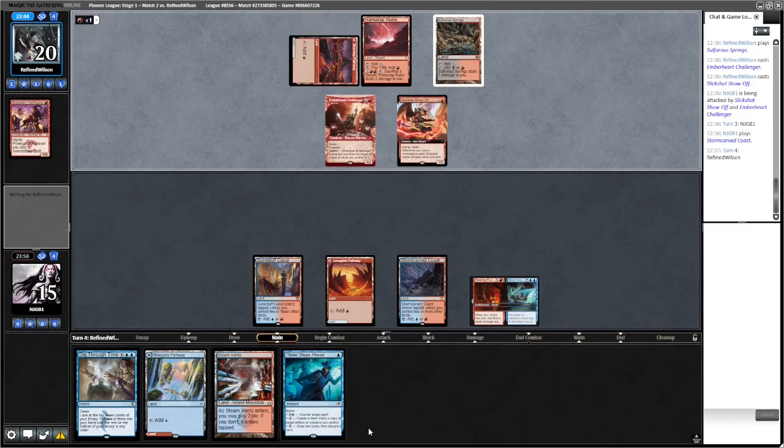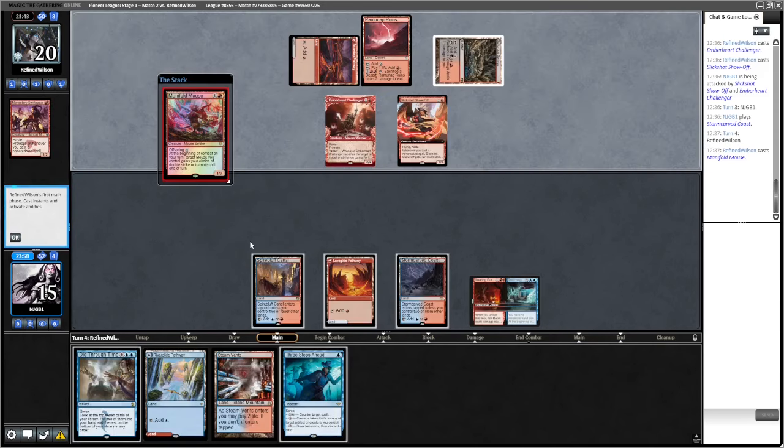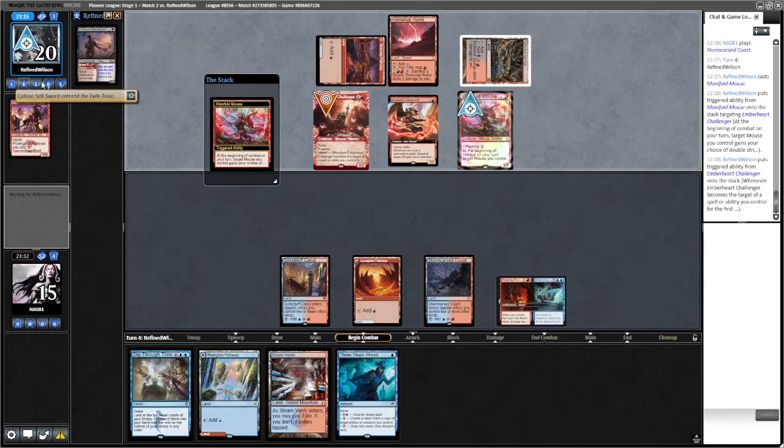Even if they do, it would take a lot to counter something. First at the beginning - choice of double strike or trample. Are we winning the game by countering this? We counter this. I don't think so - I think a creature's fine, but if they play a non-creature spell then we're so far behind. I need to loot with Three Steps Ahead and find something quite special. Oh, a bit of an ability that's wild - and they hit the burn together.